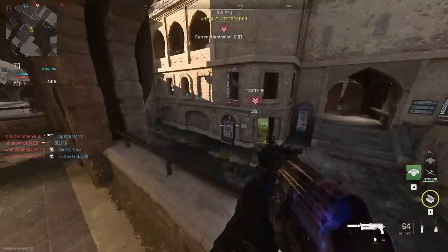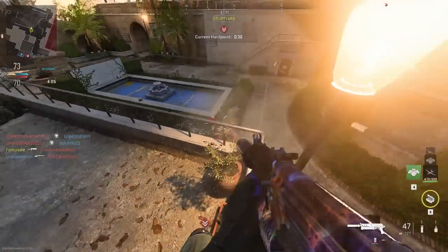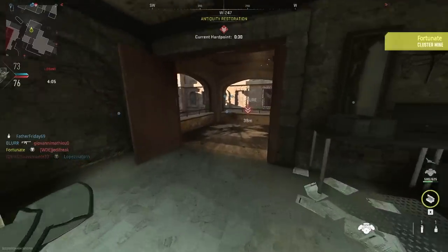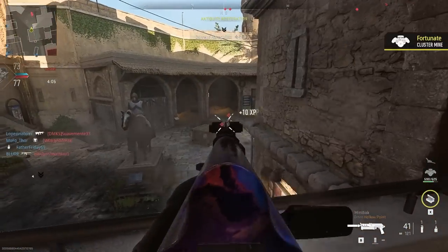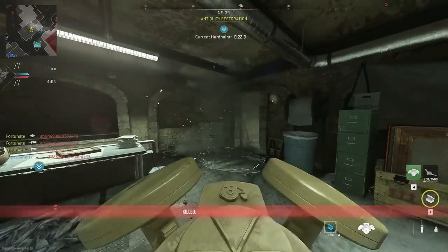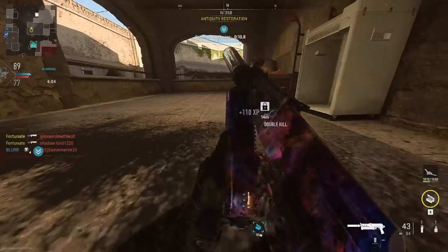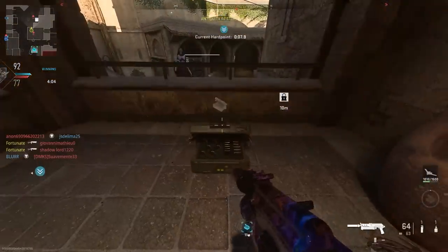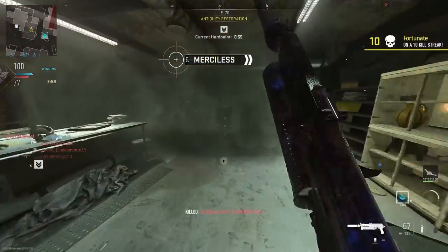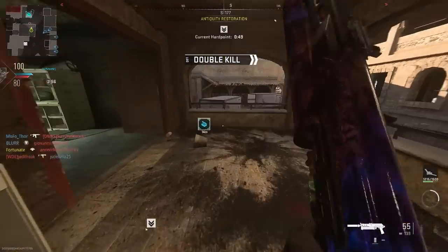I need to get that Advanced UAV. There we go — UAV up. I'm going to throw this Cluster Mine right behind me — at least it'll have my back. Double kill — got another Cluster Mine, that one got a kill. Throwing another one. Got one here, got one there. Getting ammo — that guy had a shotgun. I've gotten too many kills here and I kind of have to move.